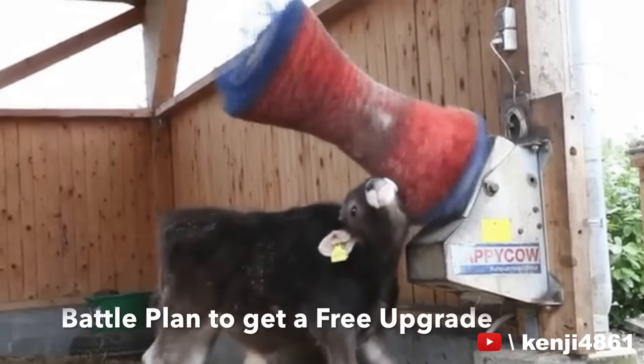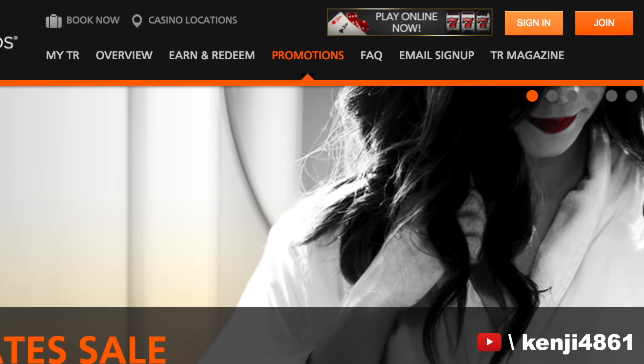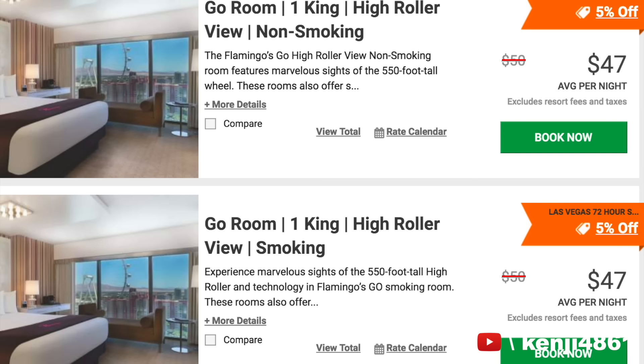Let me go over how I got the room upgrade for $20. You want to first book the room online. If you're not a Total Rewards member, sign up for one so you can get a discount on the room rate — my room went from $29 to $23, that's a 20% savings. Go ahead and book the cheapest not-so-fabulous fab room. I really wanted the remodeled gold room, but for now just book the cheapest room.